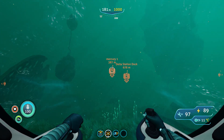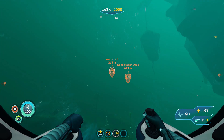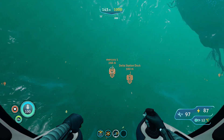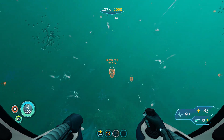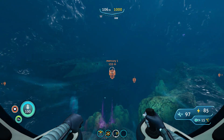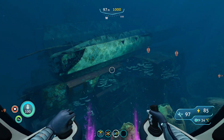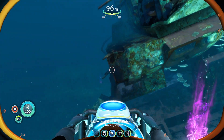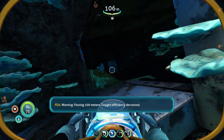I'm showing you the coordinates. The direction is northwest, two clicks left from northwest. You just need to go forward — keep in mind the depth — and there we go, here is our first crashed ship part. Let's go get the fragment. Warning: passing 100 meters, oxygen efficiency decreased.